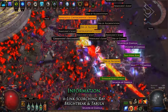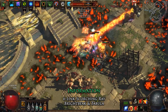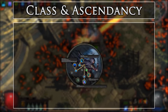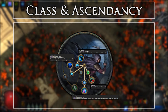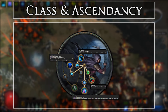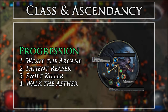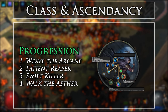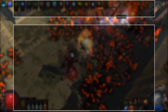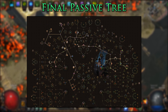As for playstyle, you will simply be shield charging into packs to get your Fortify, pop your Flasks, quickly sweep over the enemies with your Scorching Ray, and move on to the next pack. If you require more damage, you can simply throw down your Orb of Storms. As stated previously, we make use of the Trickster Ascendancy. This class gives us some very powerful buffs for our damage over time, movement skills, attack and cast speed, as well as life and mana regeneration. For our Ascendancy progression, I would follow this order. Here is the final tree — leveling trees can be found in the description and written guide.